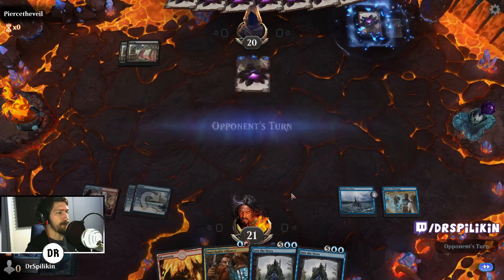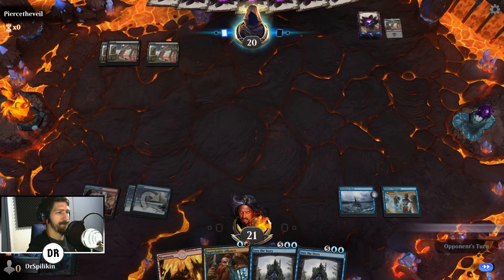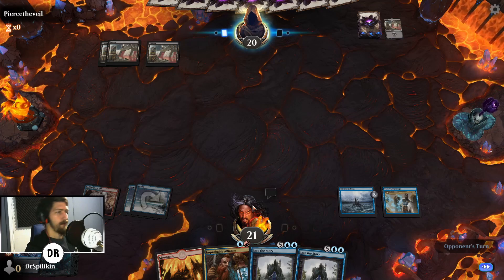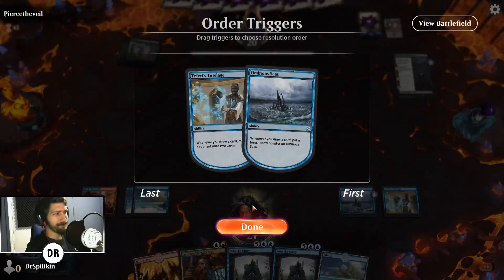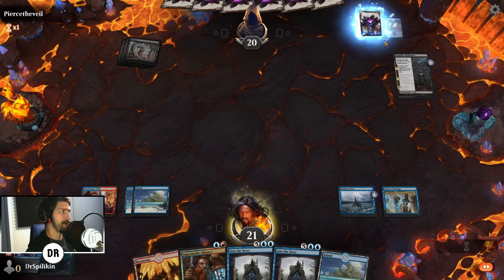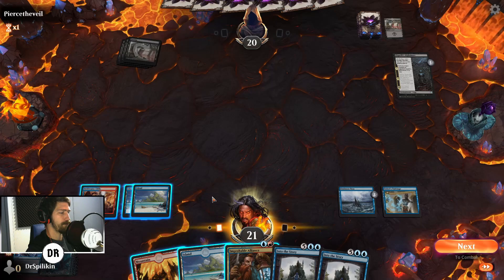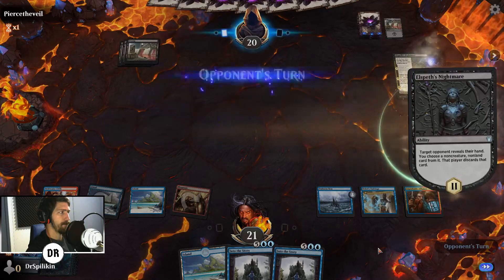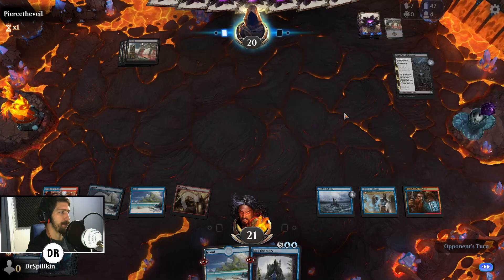I'd rather discard the Frantic Inventory over the land. That's pretty good for them — where are they at, four? They're going to get a little look into my hand here. We'll get this out, they'll take Into the Story. All's well that ends well — next turn they'll be down to six for sure.